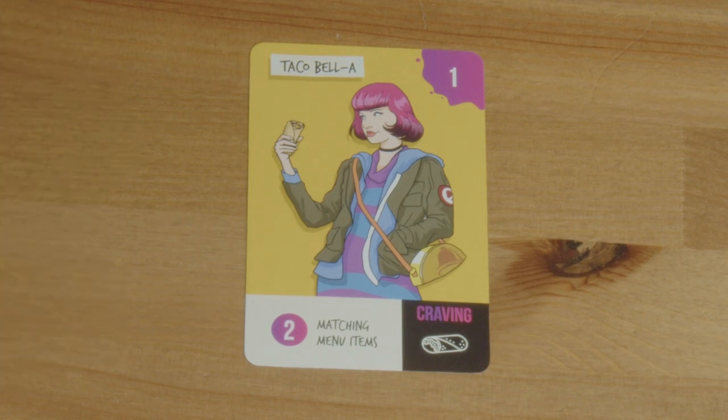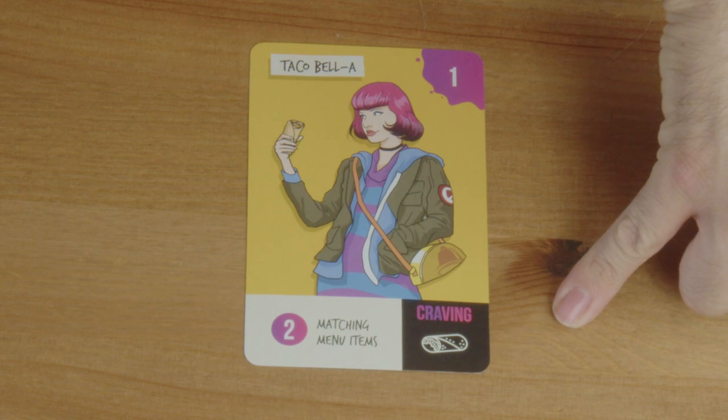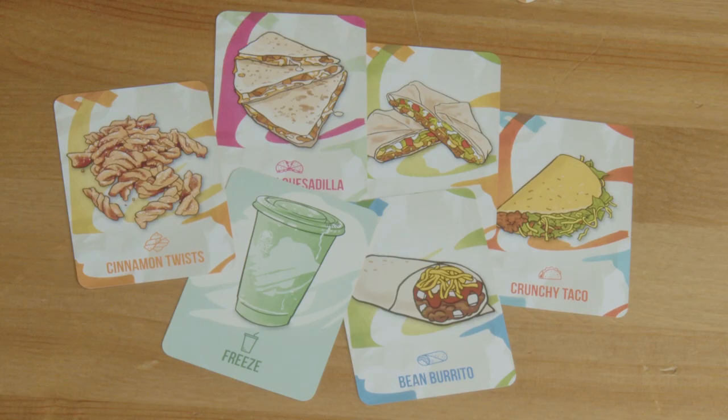These are the crew cards — these are the folks you need to feed. This shows you who they are; they're hungry. This is the point value, how many points you'll get for feeding this crew. Hunger is what you need to feed them, and craving is what they crave. Use menu items to feed your crew.